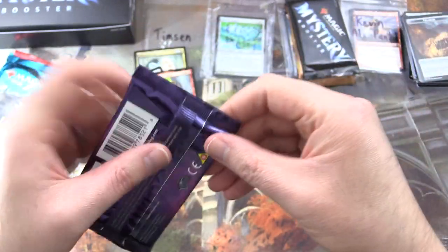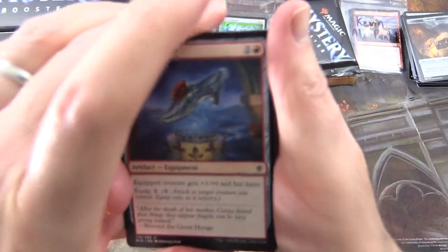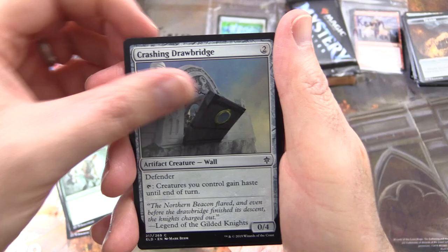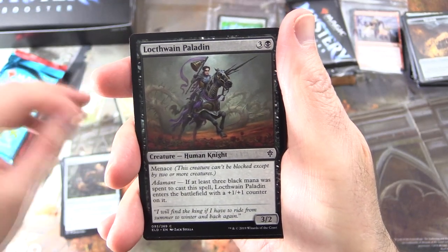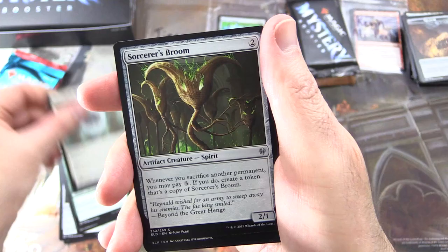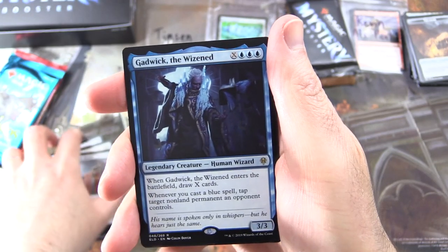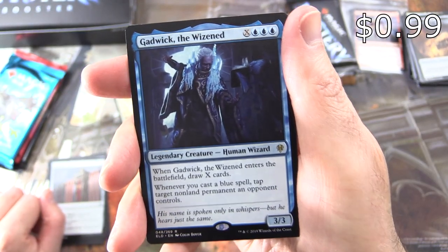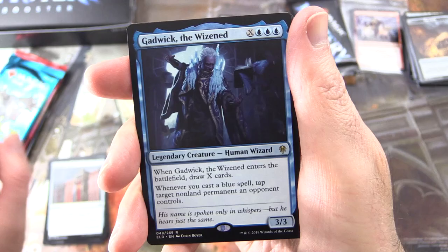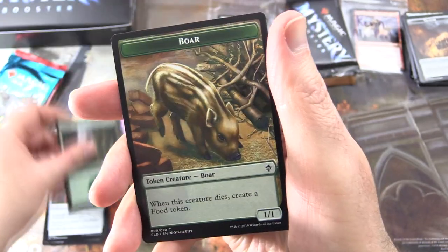On to some Eldraine. Still hunting for Oko — I think we pulled a Garruk recently, so that was pretty cool. We've got Crystal Slipper, Silverflame Squire, Garenbrig Squire, Crashing Drawbridge, Gingerbrute — fantastic to see that bloke again — Locthwain Paladin, Witch's Cottage, Maraleaf Rider, Silverflame Ritual. Uncommon: Sorcerer's Broom, Glass Casket, Heraldic Banner. And the rare is Gadwick the Wizened — legendary creature human wizard, 3/3 for X and three blue: when it enters the battlefield draw X cards; whenever you cast a blue spell, tap target non-land permanent an opponent controls. And a foil Order of Midnight, with a Forest and a Boar token.